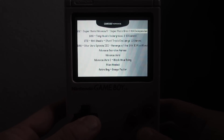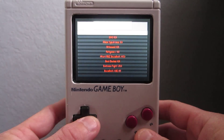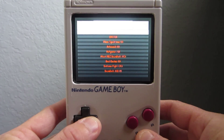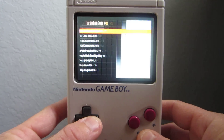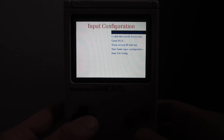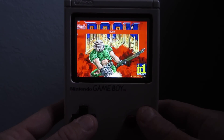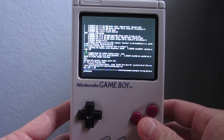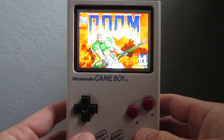Of course we've got Doom — yes, it can run Doom. It's got the Game Boy, Game Boy Advance, Game Gear, Nintendo original NES, TurboGrafx-16 or PC Engine, Sega Master System, and then the controls. Let's start by going through some of these to demo them.